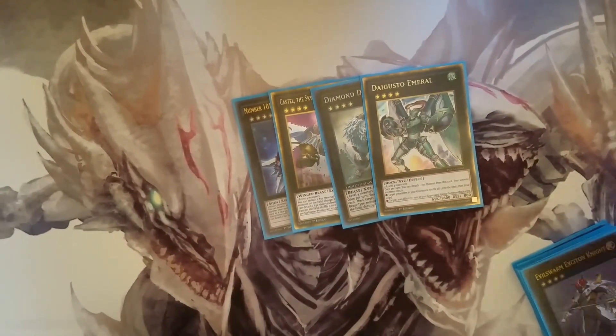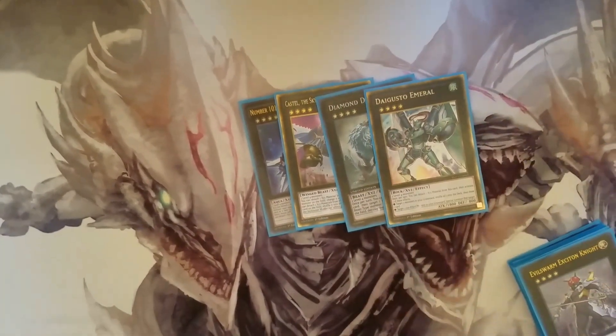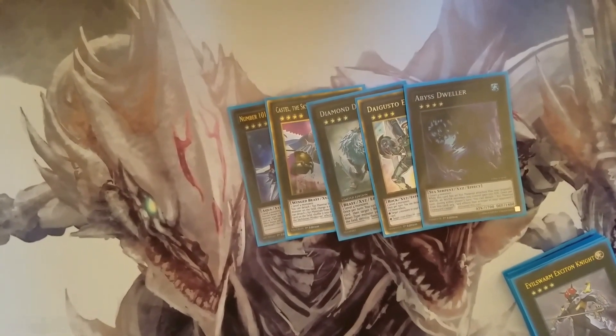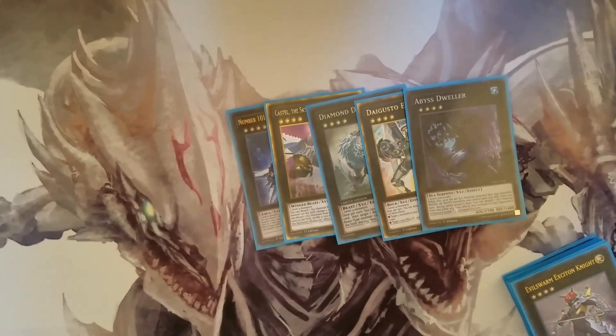Tornado Dragon is for if they get rid of all your ABCs — you can recycle your ABCs. Tornado Dragon will bring back your Dragon Buster. And the one Abyss Dweller. I hope you guys liked this deck profile — like, subscribe, tell me what's your favorite deck for link format and I'll see you guys next time.